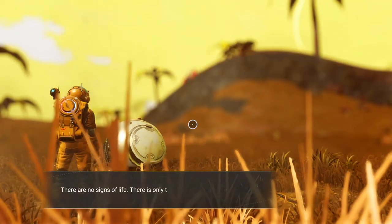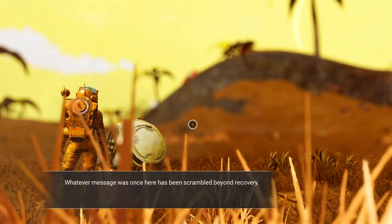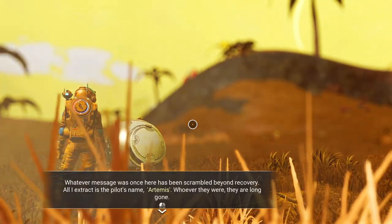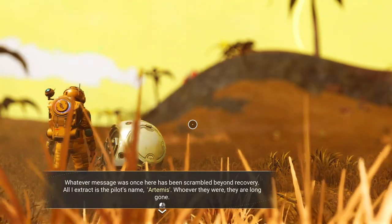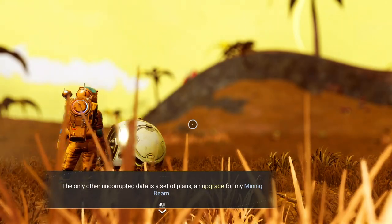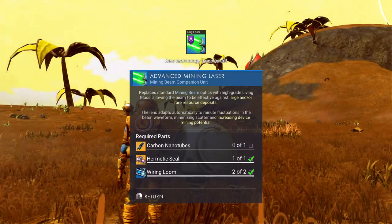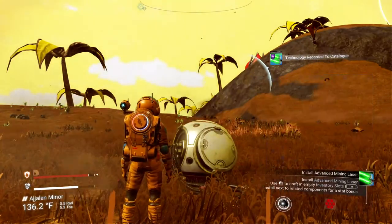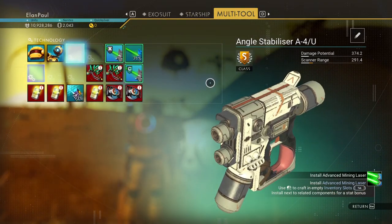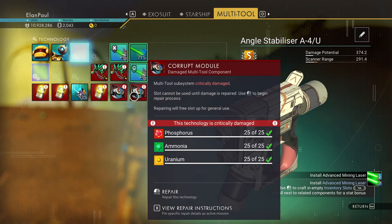We gotta repair it — I need sodium and chromatic metal. There are no signs of life, only the static of a broken communicator. Extract the records — whatever message was once here has been scrambled beyond recovery. While I extract the pilot's name: Artemis. Whoever they were, they are long gone. The only other uncorrupted data is a set of plans — an upgrade for my mining beam. I could always use one of those. And I have a hermetic seal and wiring looms to do it.